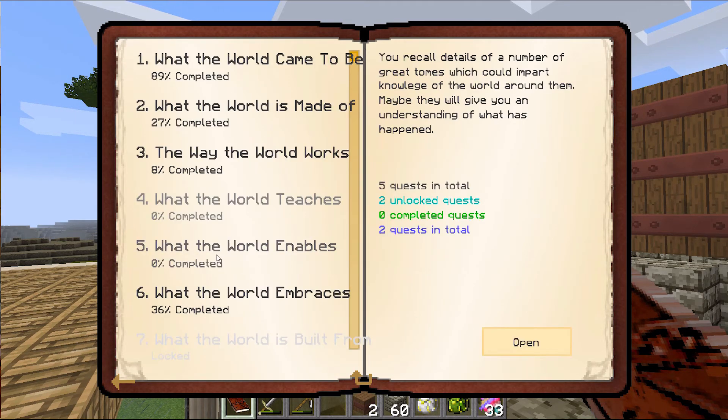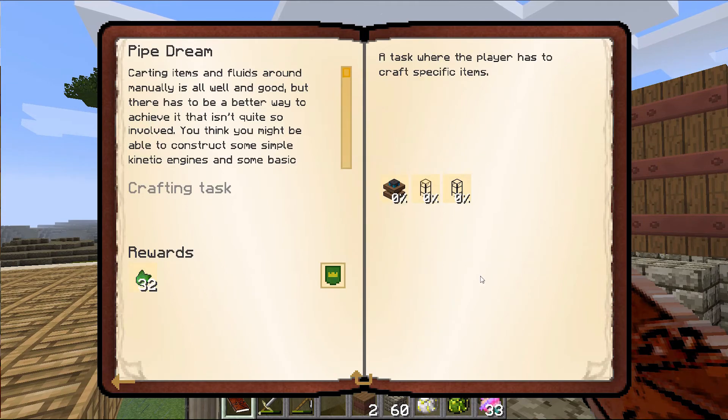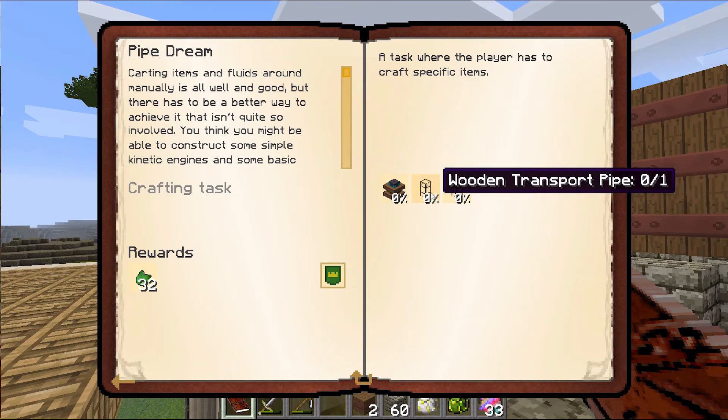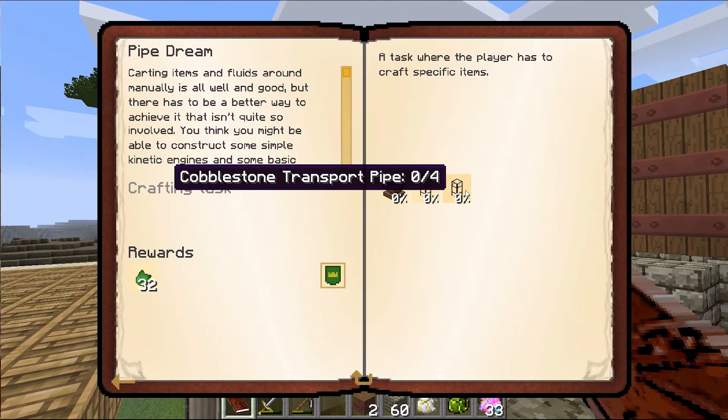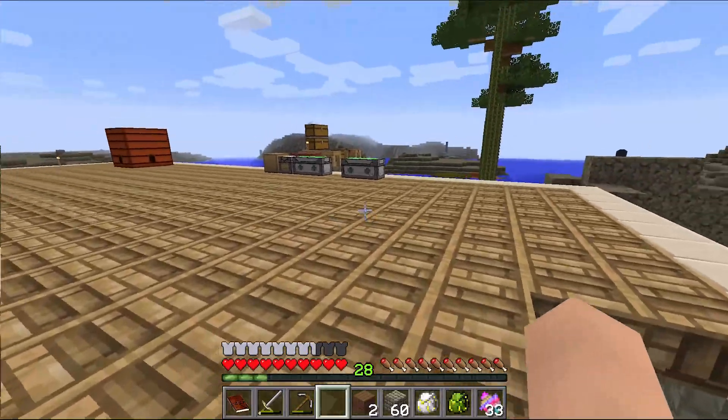The next part I want to work on is Chapter 5: Pipe Dream. This is going to start our automation stuff — we need to create wooden transport pipes and cobblestone transport pipes, and that's going to require a little bit of glass.